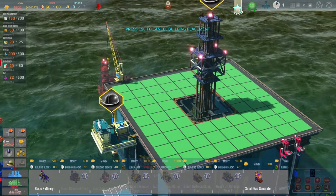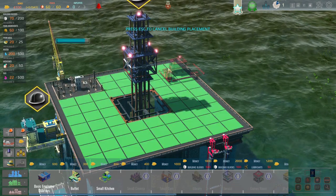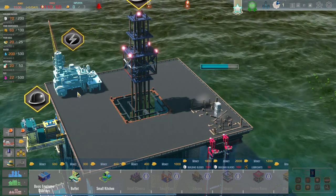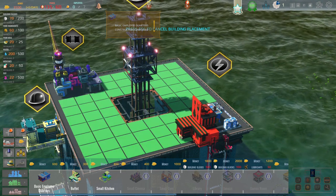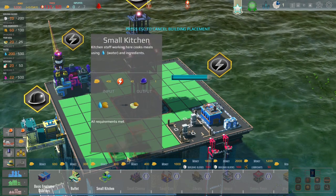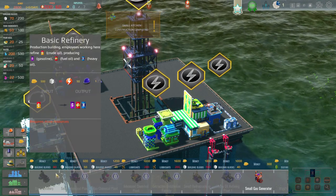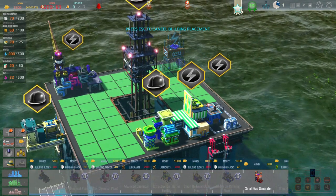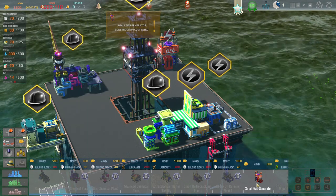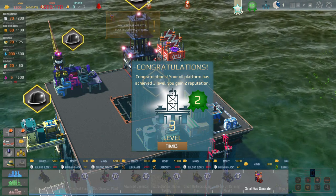Let's start by building the basic refinery — lap that up, we're gonna need that. We'll need employee quarters — put it on the opposite side because they do not like sound. Try to keep some stuff on one side, some stuff on the other. Need a place for them to eat, a place to make food, and power it up with electricity. Need to build more than two of them, my god.